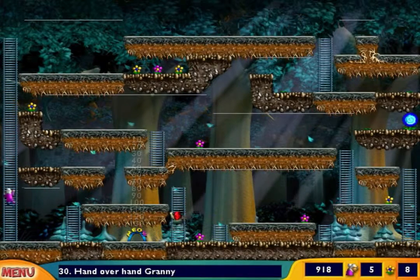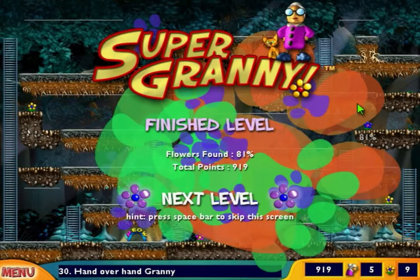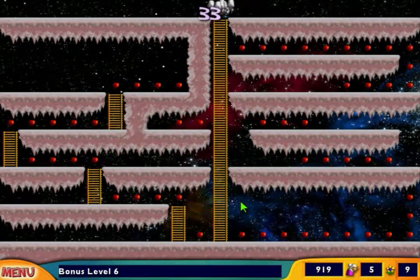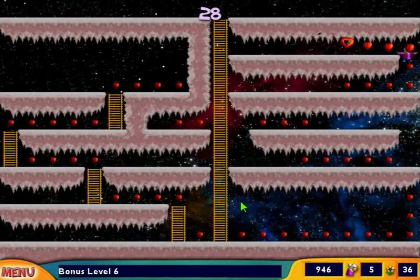Goodbye gnome. Once I get on the monkey bars, that's it. Goodbye gnome. And that was Pant Over Hand Granny. Pretty easy level, actually. Alright, bonus level six now. Every five levels or so, there's a bonus level.